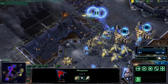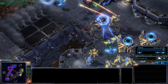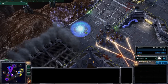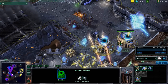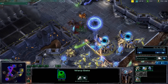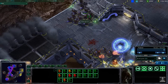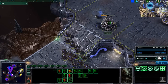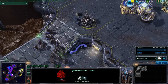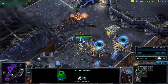Hydralisks now trying to come in. Graviton beam lifting up a couple of those hydralisks, but not getting focused down — getting focused down by some of those cannons instead. More graviton beams coming in. Colossi trying to fight this back, but Exelord is just not ready to handle this massive, massive number of units that Nagrum has decided to mass up at this stage of the game. Still at 183 food, now trying to push into that main base, trying to take down some of these warp gates and slow down the fight even further.